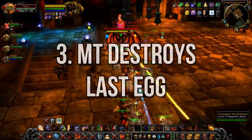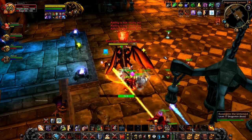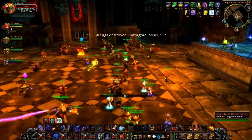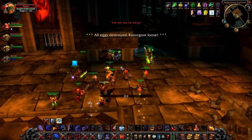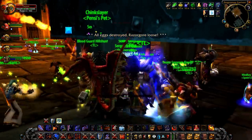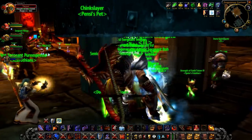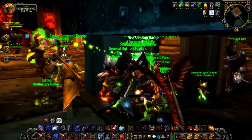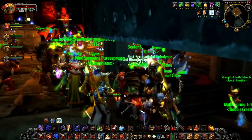Number 3: have your main tank destroy the last egg on Razorgore. One of the quickest ways to wipe on Razorgore is for tanks to lose early threat on the boss. An easy solution is having your main tank swap with the orb controller before the last egg is destroyed. This strategy works well because Razorgore automatically targets the last orb controller when he breaks free, so by having your main tank destroy the last egg and unleash the boss, you'll guarantee a smooth transition to the final phase and keep Razorgore locked onto your tank.